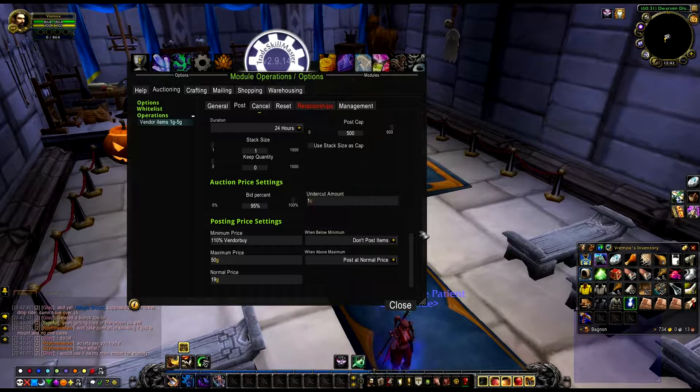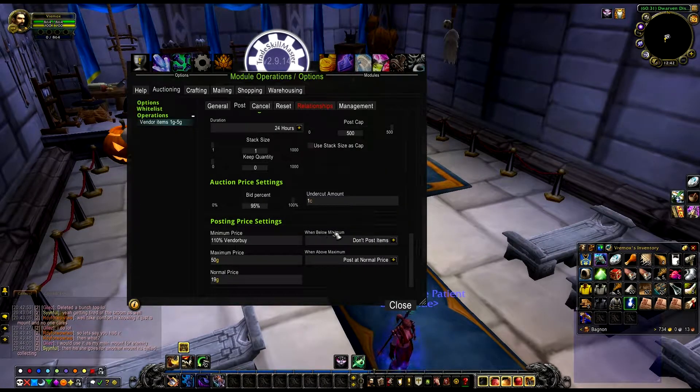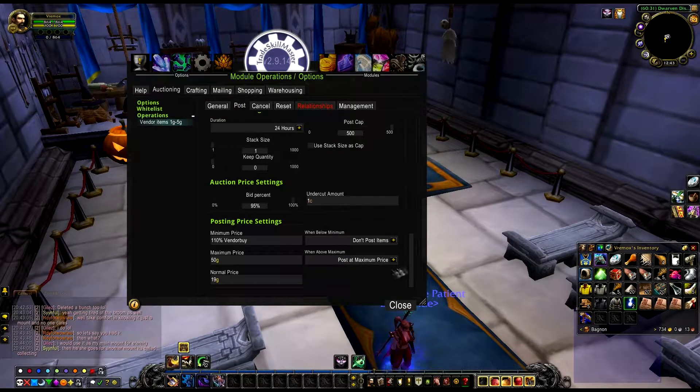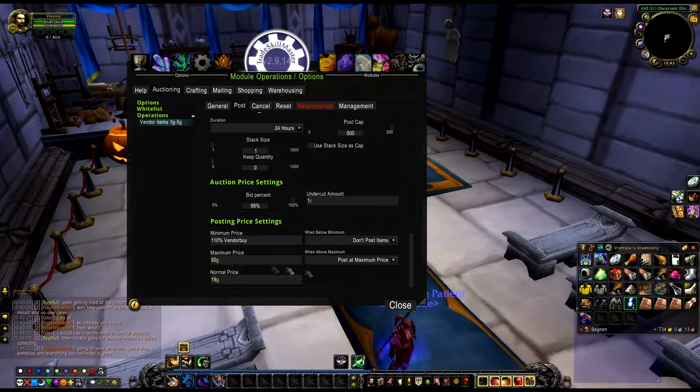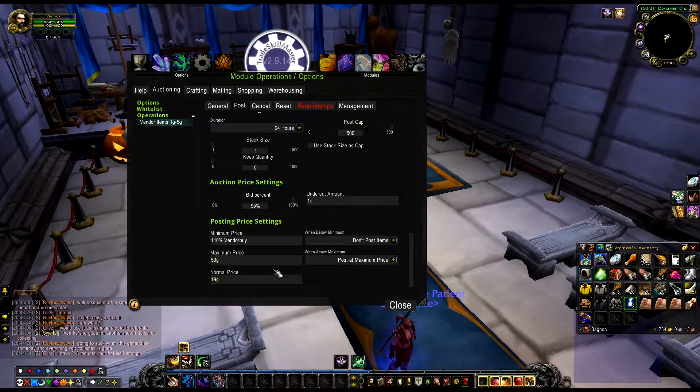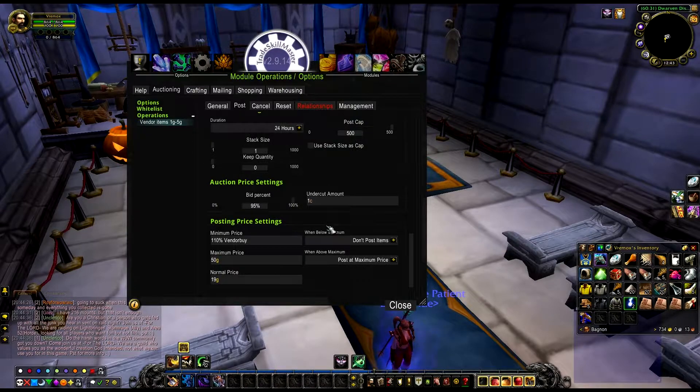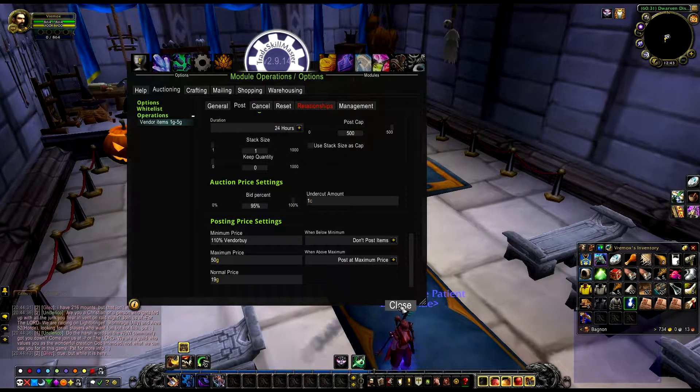These items are not high sellers of course, because they're vendor items you can buy for a couple of silvers or copper. I maybe spent two gold total for all these items. When below minimum price, click 'don't post items' because there's no point posting them below minimum price. When above maximum price, post them at maximum price. It's going to be a very low chance it'll be above maximum price because 50 gold for a blacksmithing hammer is already pretty expensive.